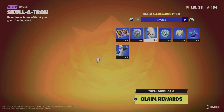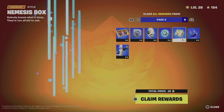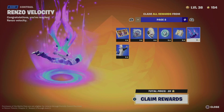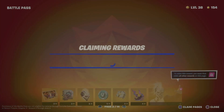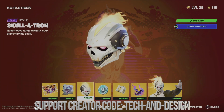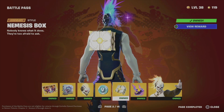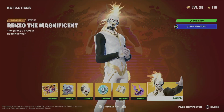We're going to get the spray, this style back bling, the contrail, and this style for the skin. Let's go ahead and claim all the rewards. Now we have them all — you should see 'owned' for everything, including the back bling from the battle pass, the awesome style, the contrail, and this character.